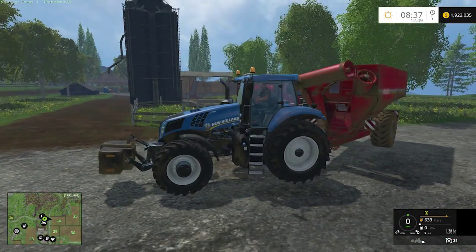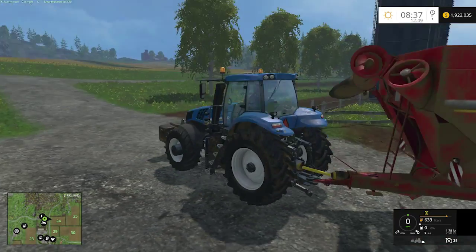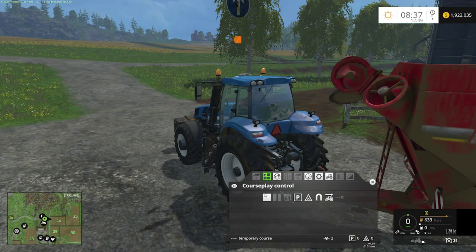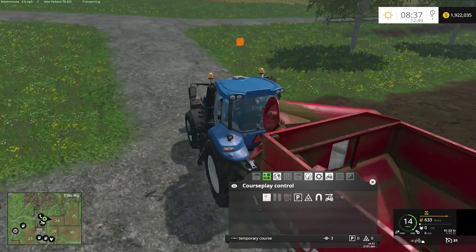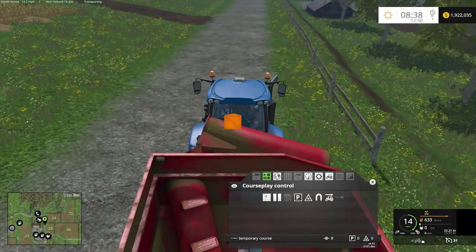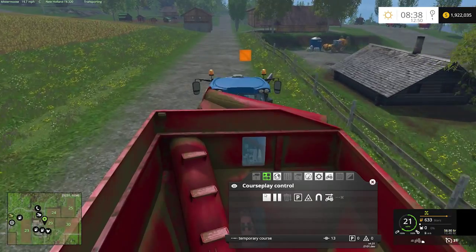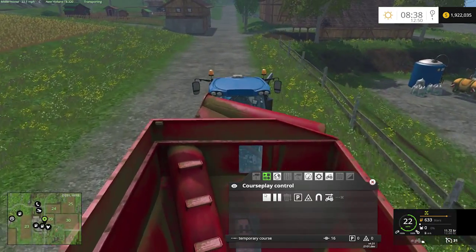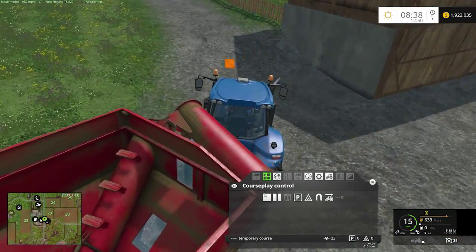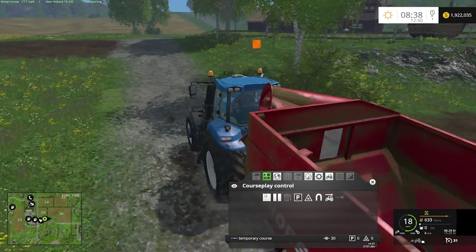I like to use this little point right here to start all of my courses that leave the farm. That way I know that this is where all of them pick up. Anytime I need to send something somewhere, I know this is where the start point is. So let's jump into CoursePlay. The first thing we need to do is record a course, so we're just going to start recording and proceed on up the road. Keep in mind, if you're doing an American style map, you want to keep your vehicle on the right hand side of the road. If you're doing a European or British map, you might want to be on the left hand side.